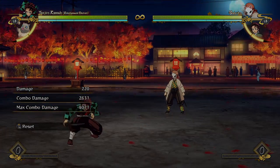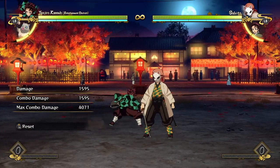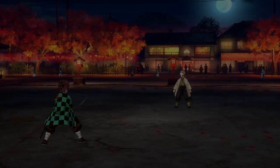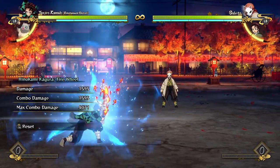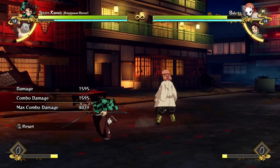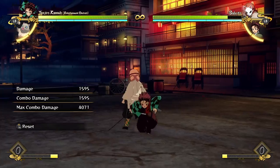His grab, on the other hand, is pretty excellent. It is nearly round-start range — just a few steps inwards and it hits the opponent. That makes it useful for a lot of situations where you want to grab, and it does decent damage. A good situation for its long range is when the opponent is fishing for your fire wheel and blocking it to punish — you can cancel into a sidestep into a grab, catching them off guard. A long-reaching grab also makes dash-up grabs much easier to execute.